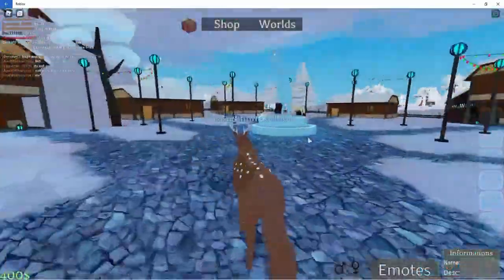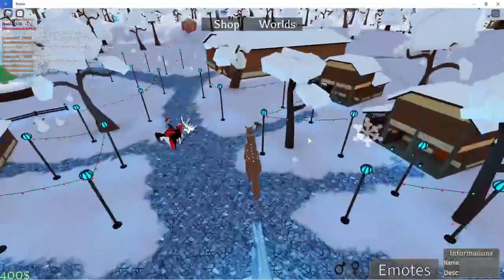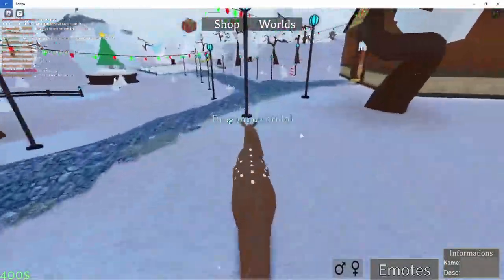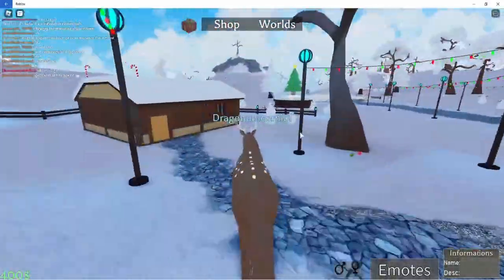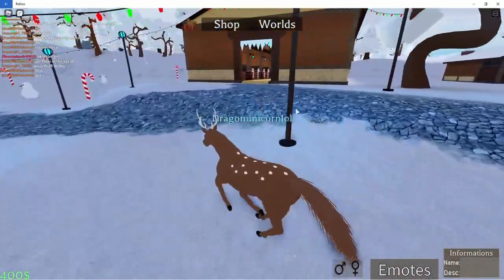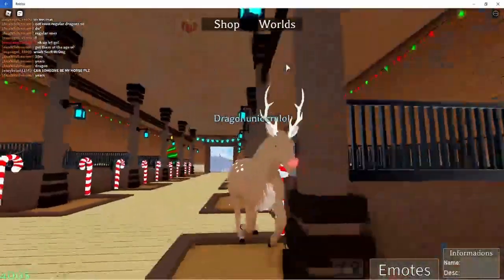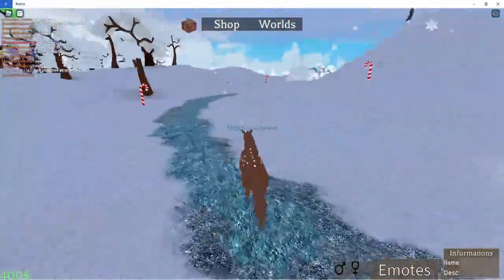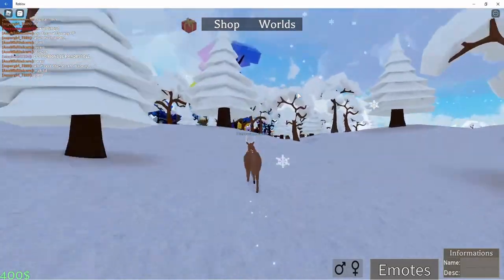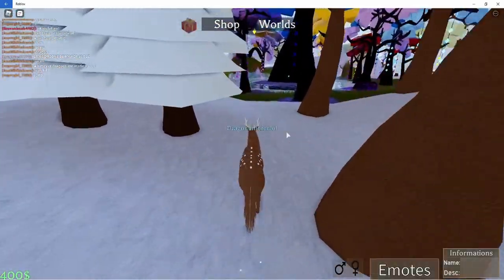Now I am in Horse World. I'm their deer horse — they only have it for Christmas. I was standing on an ice statue of a horse. They have the same snowmen; everything pretty much looks the same except for a different statue and something in the sky I'll show later. Instead of rain it snows here — I love the snow!